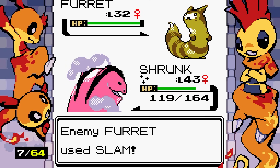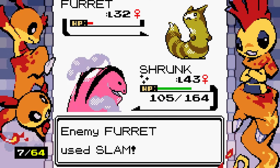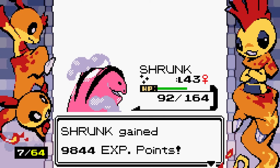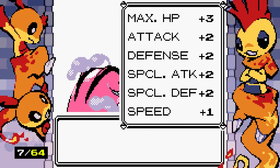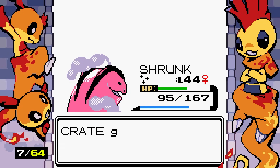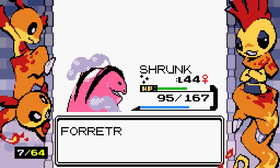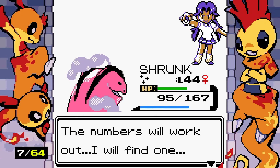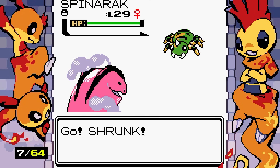My most memorable shiny Pokemon moment was when I was younger and really bad at catching legendaries due to lack of patience. I basically had to use my Master Ball on Rayquaza. But I was going through Victory Road on my seventh playthrough of Pokemon Emerald and encountered a shiny Aron — so I just threw the Master Ball at it, because I didn't need Rayquaza for the seventh time. I wish I still had it.